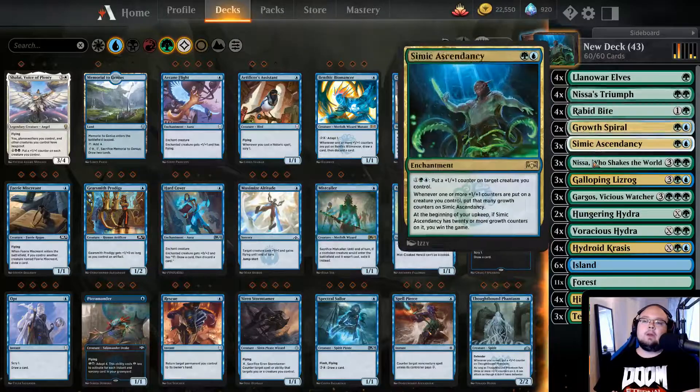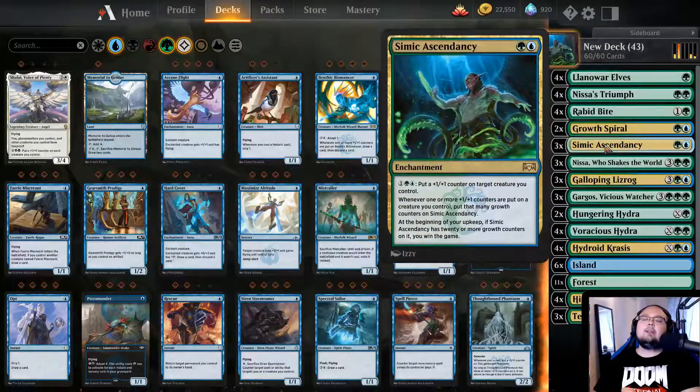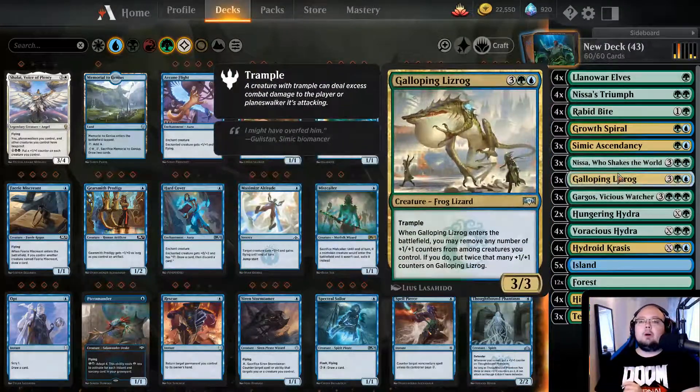It is kind of weak early game, but my idea was we want this to be quick - it's kind of jank to some degree. We want to be able to maybe get 20 growth counters on one turn if we are lucky. We have Nissa Who Shakes the World because she doubles our mana from our forests, so we actually want to have a lot of forests. We also have Galloping Lizrog, which is always a really good trick in this kind of deck.